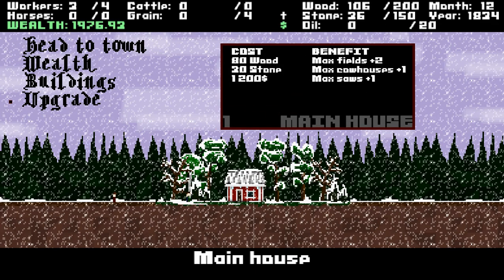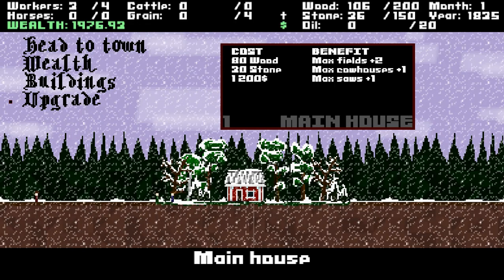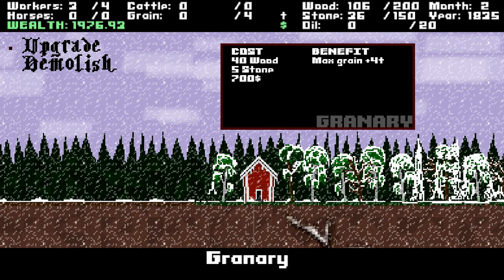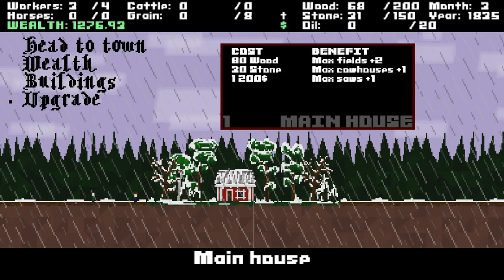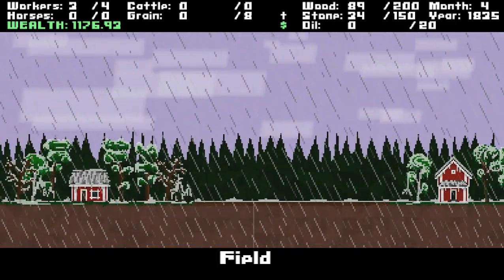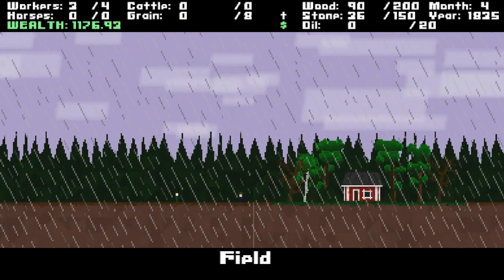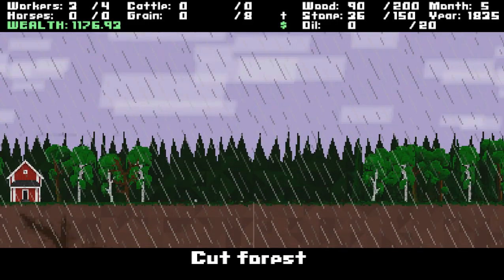Your main house you can upgrade as well, which unlocks more buildings and gives you the ability to place more fields. I can actually do that now if I wanted to. You can also upgrade your granary, which will increase the amount of grain you produce — that's actually probably the first upgrade I'm going to do. The next one I can almost afford once I clear one more forested area. That will be the main house upgrade, and then I'll build the grain dryer.